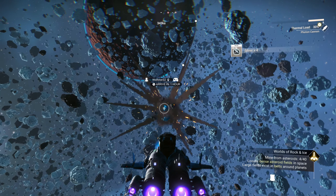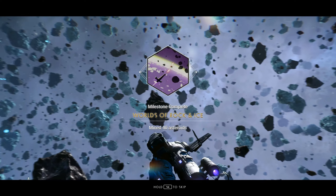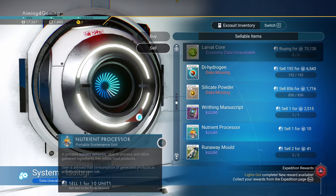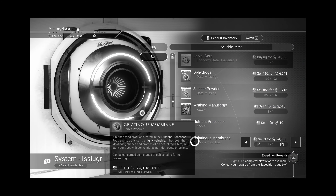Find asteroids and destroy 40 of them to get some tritium and finish the World of Rock and Ice milestone. Visit the space station and check its rooms to complete the Lights Out milestone. Sell cookies from quest rewards and whatever you obtained from the Hungering Tendrils. Don't sell the eye from your ship's storage.